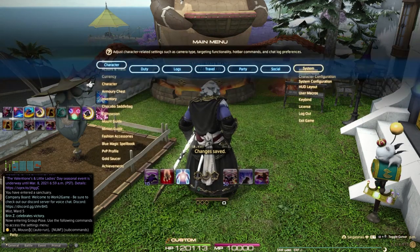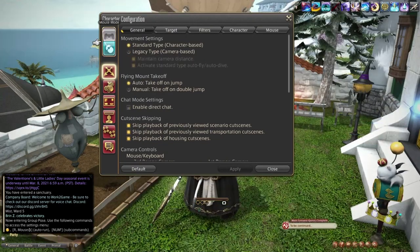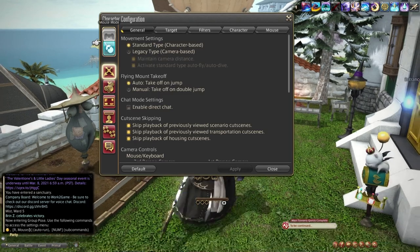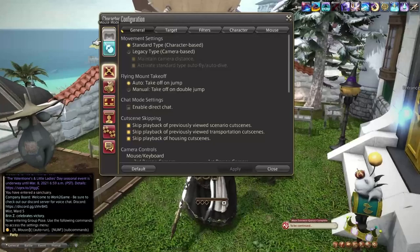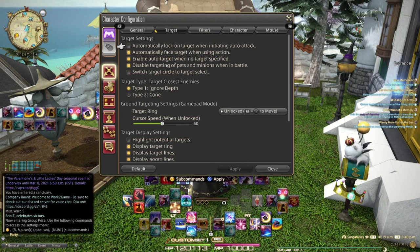If you are new and have never used a controller before, you can always switch between controller and keyboard-and-mouse via this giant toggle button. You actually have two different UI setups, and you can still use the controller while in keyboard-and-mouse mode. The system is always ready to receive your controller input and your keyboard input. Now I want to focus in on targeting, which tends to be a key aspect that people struggle with within Final Fantasy XIV.